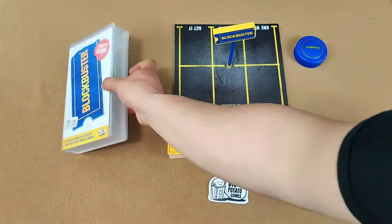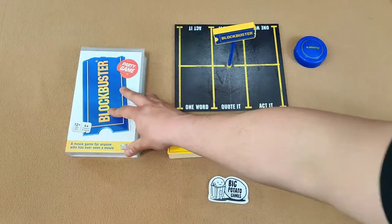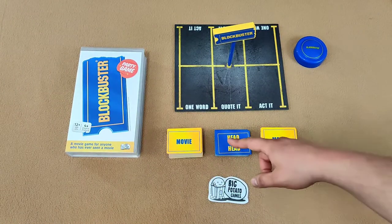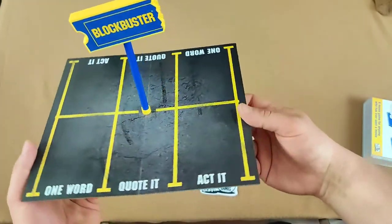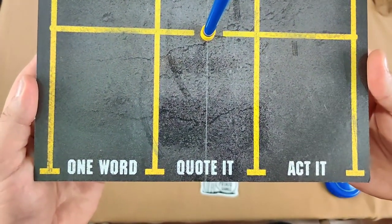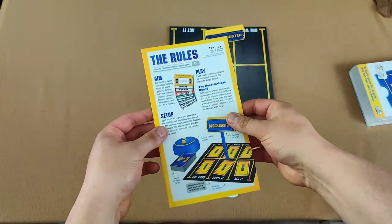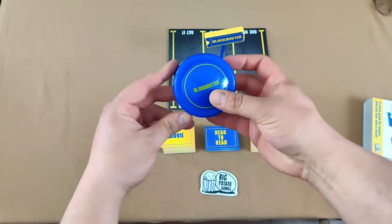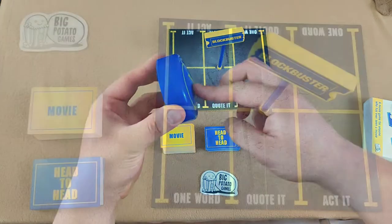First we'll go over everything that comes with the game. Everything comes in this VHS cassette style box. Inside that box is a large deck of yellow movie cards and a smaller deck of blue head-to-head cards. The game board itself is pretty cool — it's designed after a Blockbuster store, and on the board are the categories: one word, quoted, and act it, which we'll explain a little later. It also comes with an easy-to-learn pamphlet with all the rules, and of course this little timer — press it once for 15 seconds, press and hold for a 30-second timer.